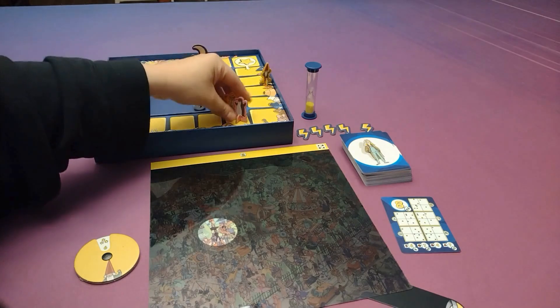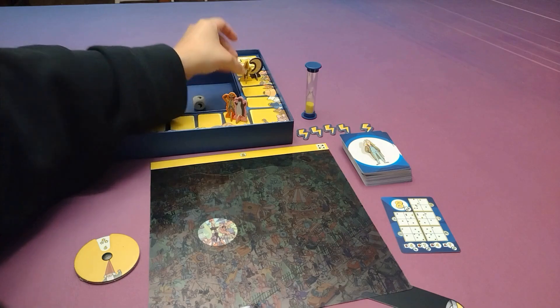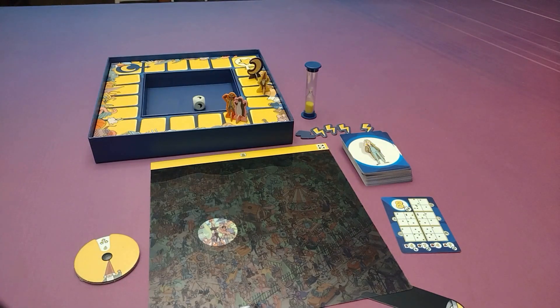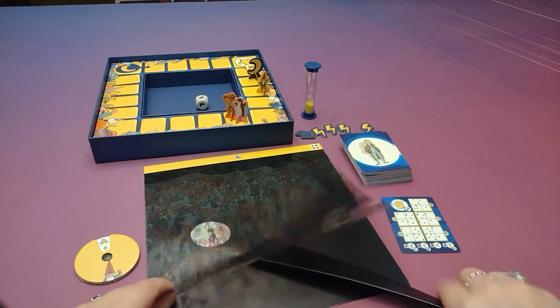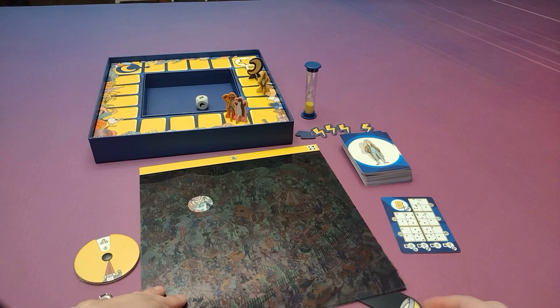If the moon ever catches up to a player or passes them, players can spend one of these lightning bolt tokens in order to move whoever got caught up to one space in front of the moon. They will have to spend one for each player that gets caught. It's also possible when rolling for the moon that players will get the low battery roll, and in that case they will have to flip over their flashlights and play with slightly less light for the next round.